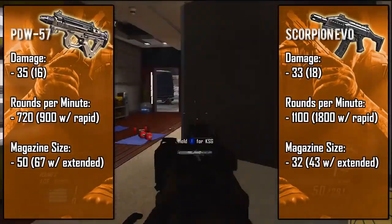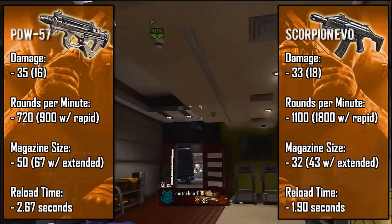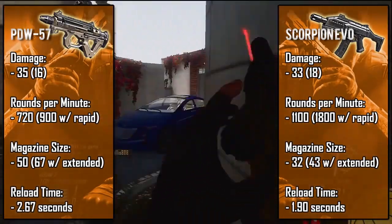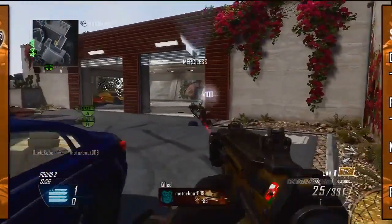With that large clip, the PDW also has the slowest reload time at about three seconds, while the Scorpion reloads in a little under two seconds, which is slightly below average. Even though the PDW has a long reload time, the 50-round magazine easily compensates for it.